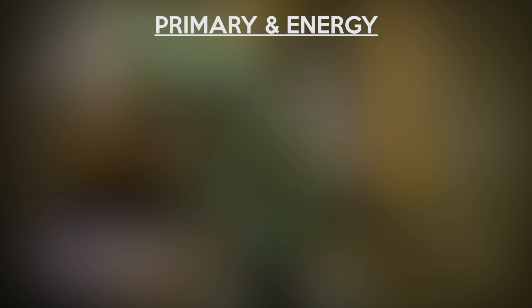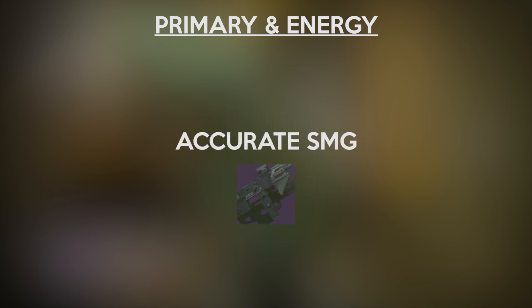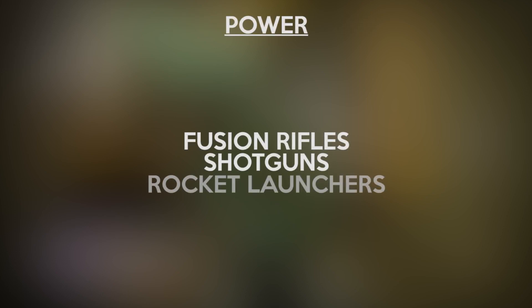Slow firing and steady auto rifles like the Prosecutor or Uriel's Gift are amazing, and some machine guns such as the Mitom mini tool are effective as well. For power weapons, fusion rifles, shotguns, and rockets are the safest and most effective due to close range encounters and small entry points. If you decide to use a scout rifle, go for picks on enemies at range and watch where you go — there are many tight areas on this map, and you don't want to be caught with your scout rifle out.